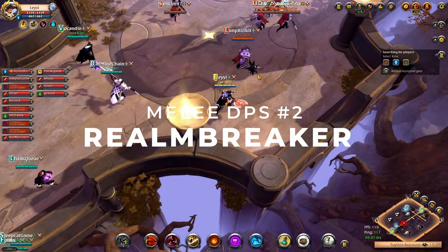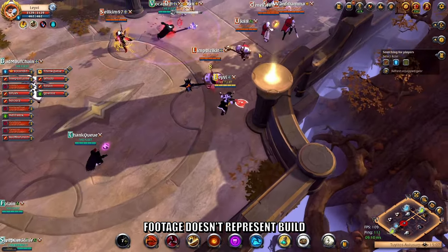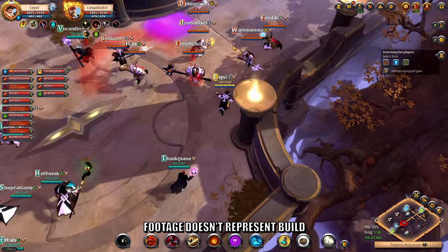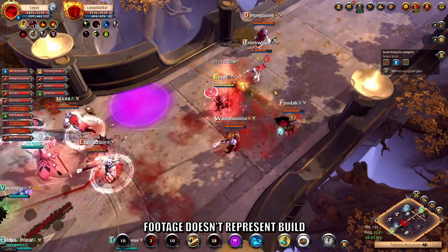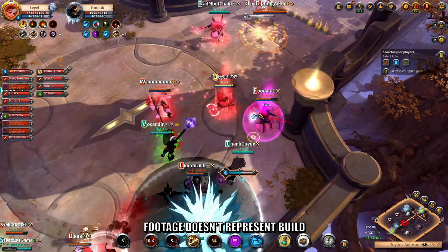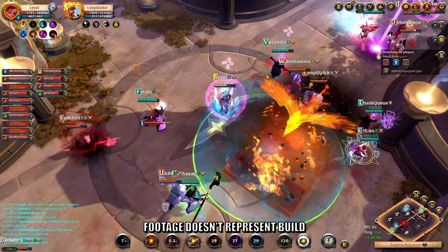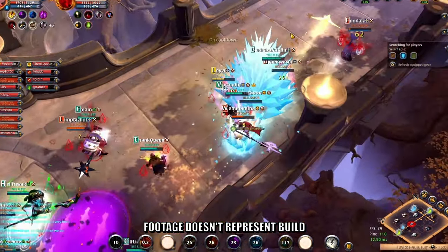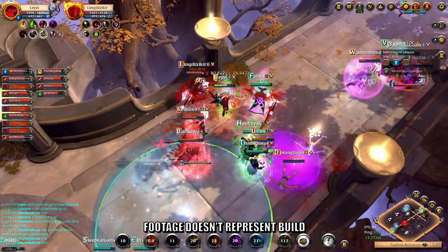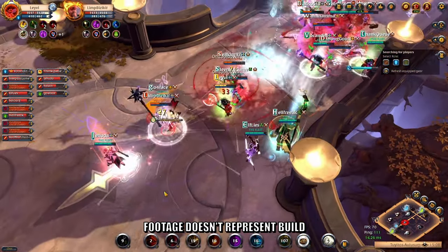Our second melee DPS is the Realm Breaker, which makes for a ton of damage and puts an enormous amount of pressure on the enemy team. You have both burst damage and damage over time with this build, and as a bonus you also have a very nasty debuff. This build is all about doing damage and sustaining yourself in different areas. Your role in PvP is to get your bleeds onto as many enemies as possible to create immense pressure for the enemy healer, and burst them down whenever you get the chance.